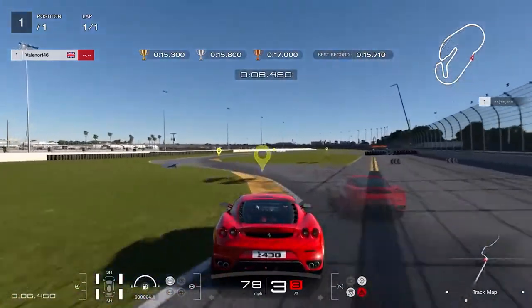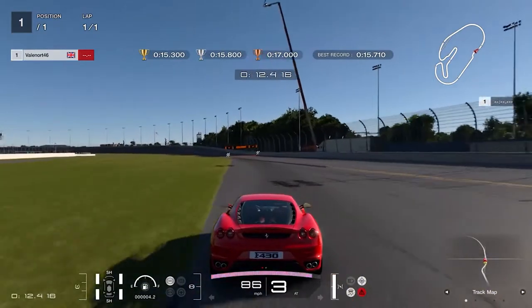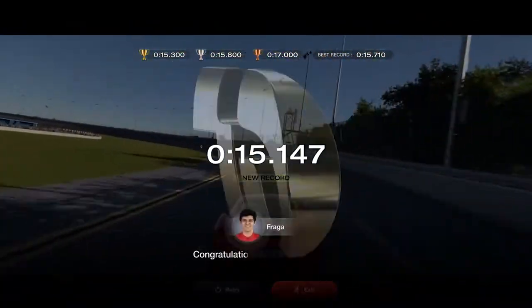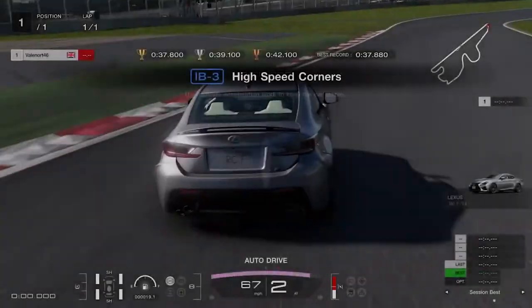Then lift and coast through the second chicane to not scrub off too much speed, and again attack the curb as much as you dare before reapplying full throttle and crossing the finishing line. To get the gold time you need to do this in less than 15.3 seconds. License test International B3 will take you around high speed corners.